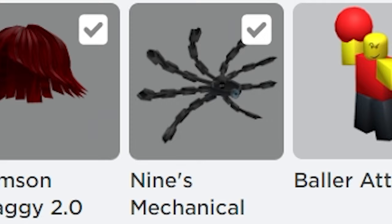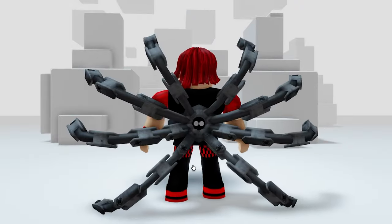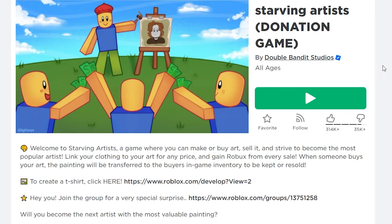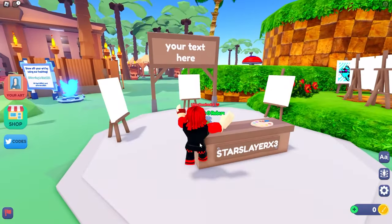Now you have cool spider arms on your back — perfect for my Dr. Octavius cosplay. For the next free item, search this game and make sure it's made by Double Banded Studios. Now let's speed run to draw Sonic himself.